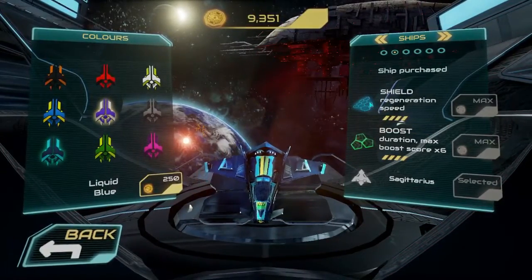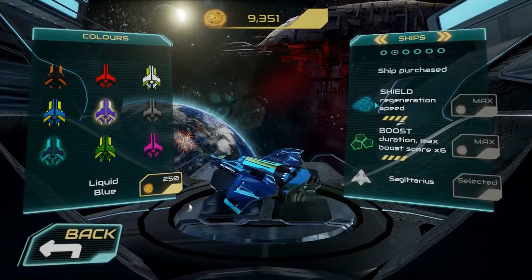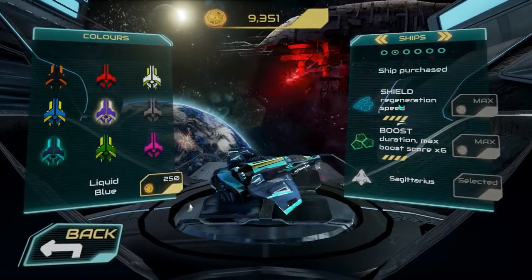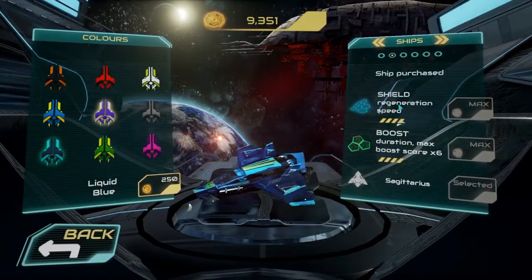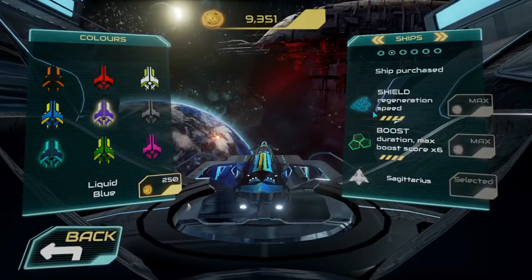On the right here you can see your ship's abilities. This is shield regeneration — if you hit something in the environment your shield goes down, and if you hit something again a second time then you're done. Shield regeneration speed is important because you want your shields to come back up as soon as possible so if you get hit again you're fine.